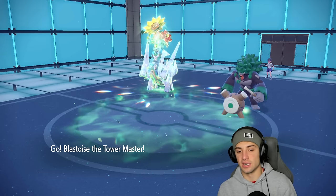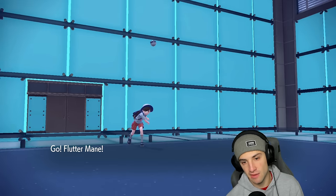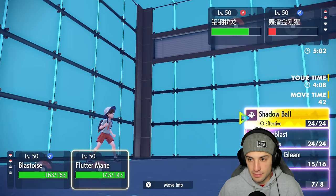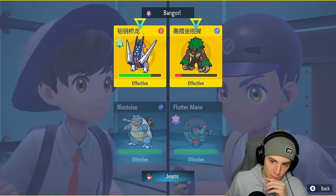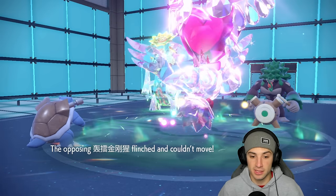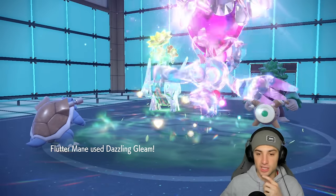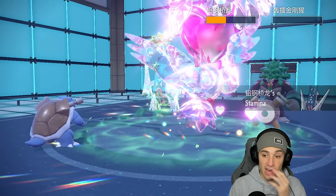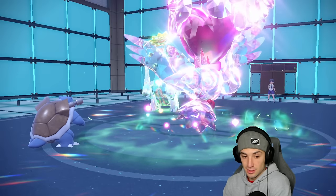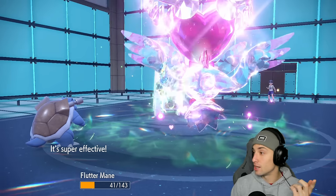Nothing crazy here, I get to bring out Blastoise — pretty solid. We can just Fake Out the Rillaboom, right? Fake Out Rillaboom and drop Dazzling Gleam. The reason we have to Fake Out Rillaboom rather than Arch Ludon is because if not he just gets to go for Grassy Glide and finish me off — a big time problem. But Blastoise does have Ice Fuel on which is good. Let's see how much damage Flutter Mane can actually do with Dazzling Gleam.